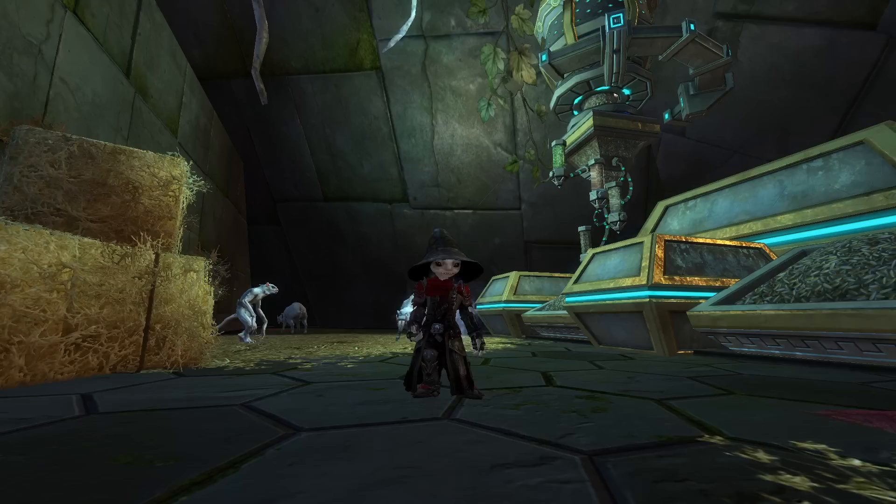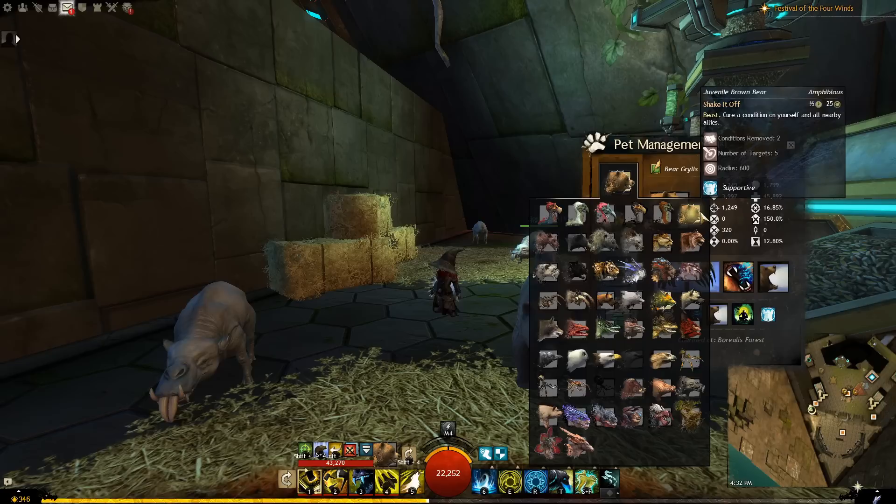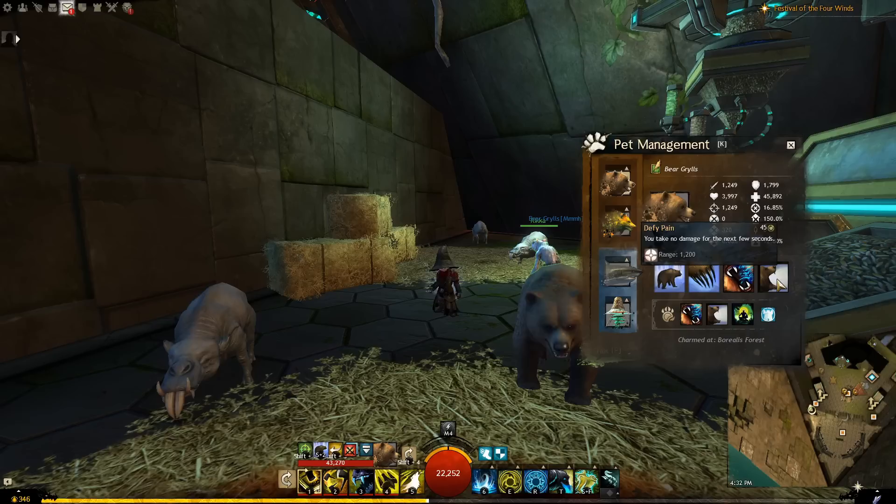Now you know the basics of how to tame a ranger pet, how to find all their locations in the world using the website, and how to bring over the ones from Guild Wars 1. Let's talk about their pet skills. Every pet will be a member of a family. For example, the bear family consists of the brown bear, the morello, the black bear, polar bear, and the arctodus. Every member of the bear family will have the same slash, bite, and defy pain ability, but the first skill will change depending on the animal.